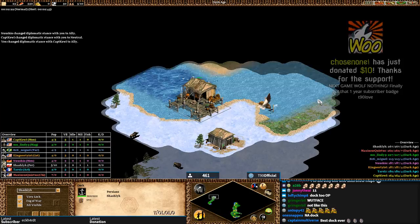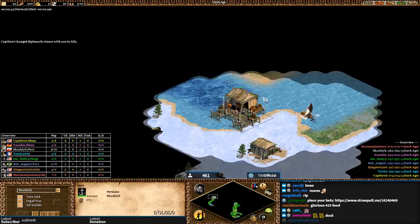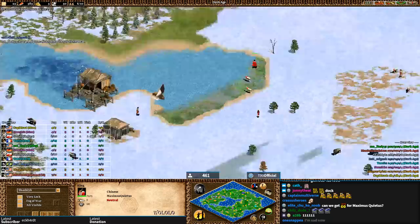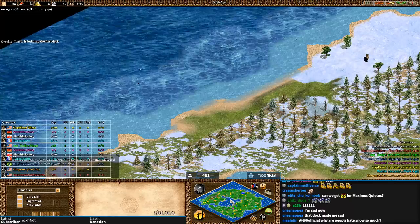Next game: wolf nothing. Finally got that one-year subscriber badge — congrats. I feel really bad for Shash Lake — if you look at the minimap, that looks like a wonderful location to dock. Normally you want a piece of land that juts out, but there's this random pond here, and that's an awful dock placement. There are a few shore fish, but he'd probably wish he'd docked out there.